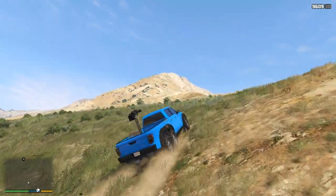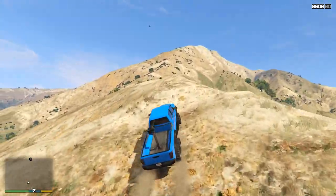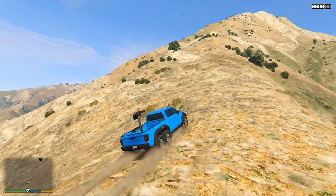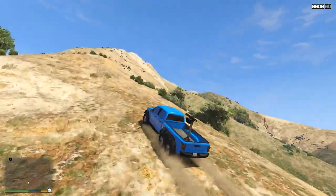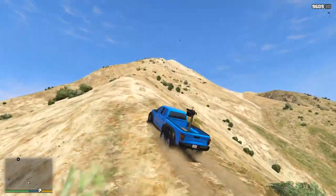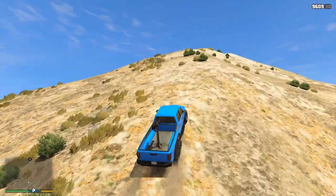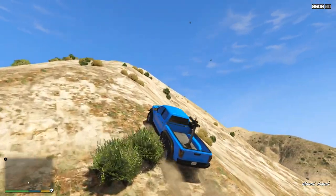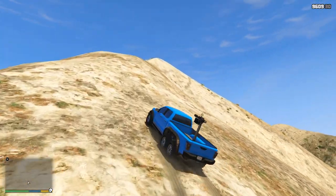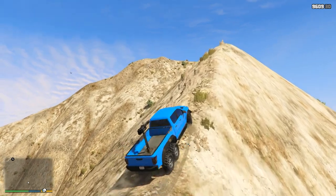This final thing is more speculation on my part than a confirmed fact, but I believe the Vapid Caracara was a cut vehicle, either from the Gunrunning update, Smuggler's Run, or the Doomsday Heist update, simply because it is weaponized, it is the only weaponized vehicle in this update, and it isn't exactly very fitting to the update Rockstar released two weeks ago. I believe it was made for one of the weaponized updates Rockstar released last year, but for whatever reason they didn't release it — maybe due to too much content already — and held it back as filler content for a later update.